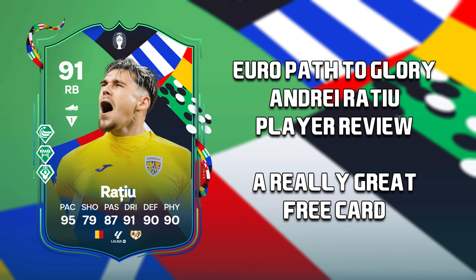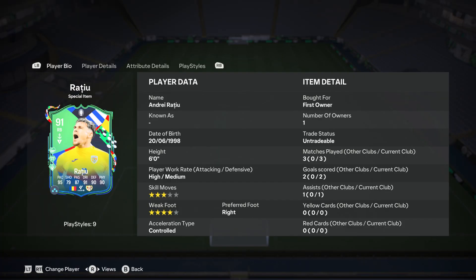Welcome back to another FC24 player review. Today's player review is the Euro Path to Glory Andre Ratiu from level 4 for season 7, so let's get into it. Starting off with his stats, you can see I played three games in rivals, scored two goals and got one assist, so let's head into the gameplay.